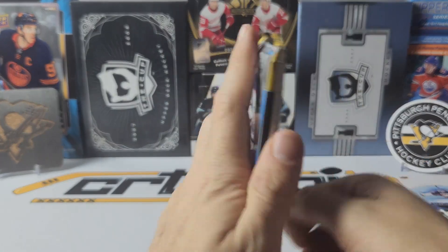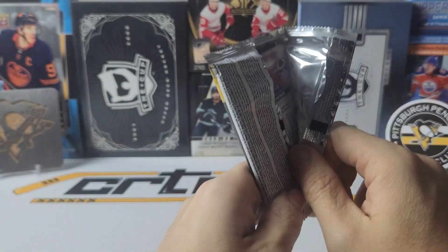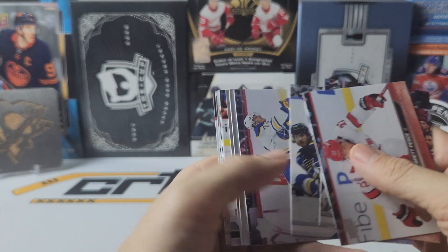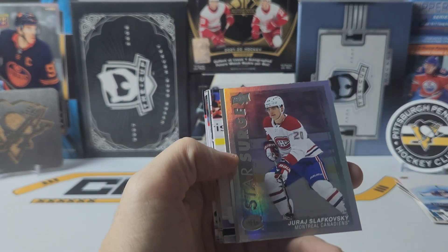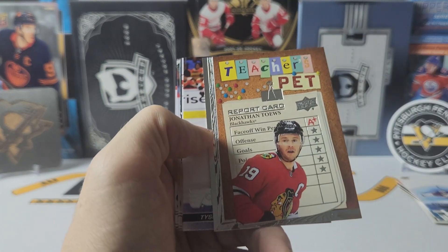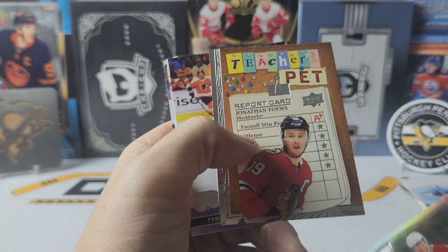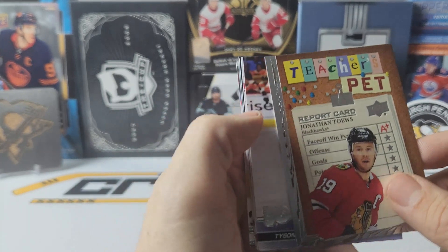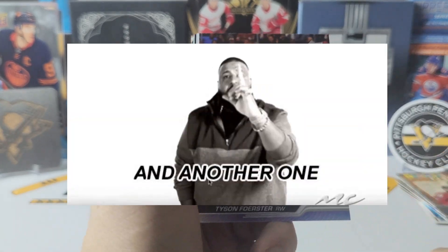Last pack of box number one — or box number five if you want to look at the two-part series. And we have a star surge of Uri Slavkovsky. Teacher's pet of Jonathan Taves. And of course, another young guns of Tyson Forrester.